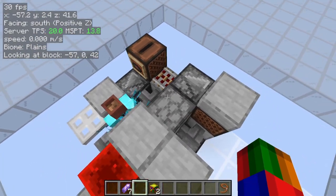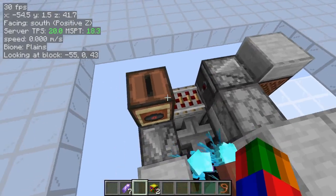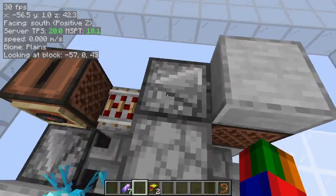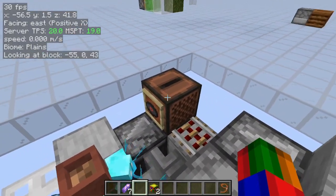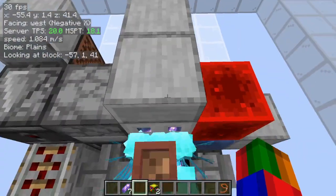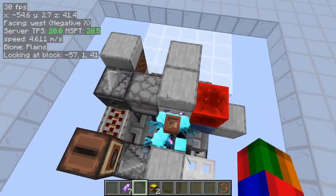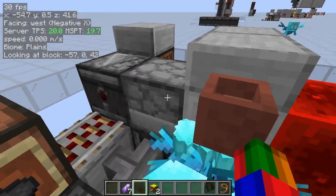I'm not going to be giving a block-by-block tutorial at this point. The schematic is in the description in case you have Litematica. Also, the jukebox can actually be put just about anywhere — it's not crucial that it's right there, it just has to be close enough. So if you don't like the location of that, you can move it.